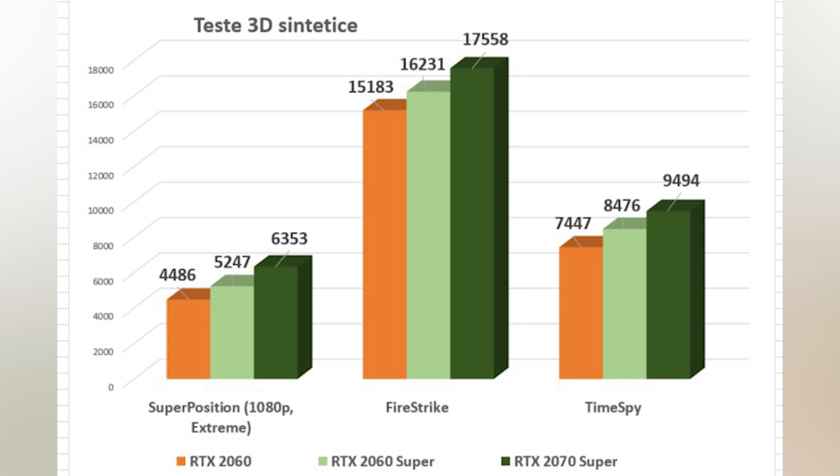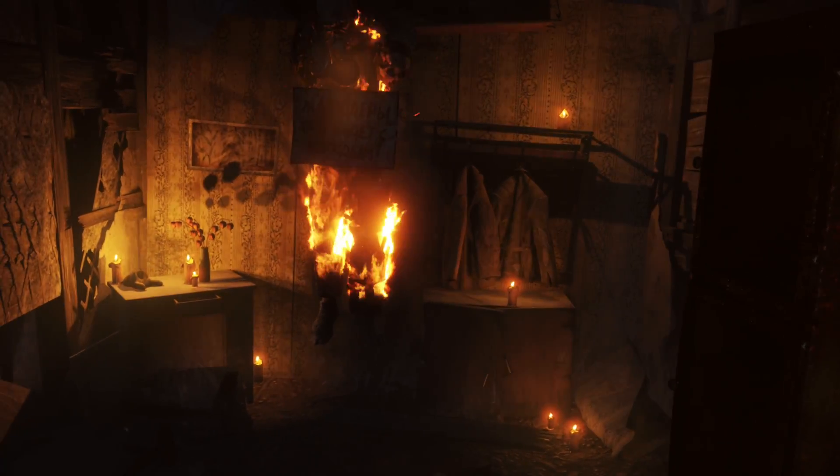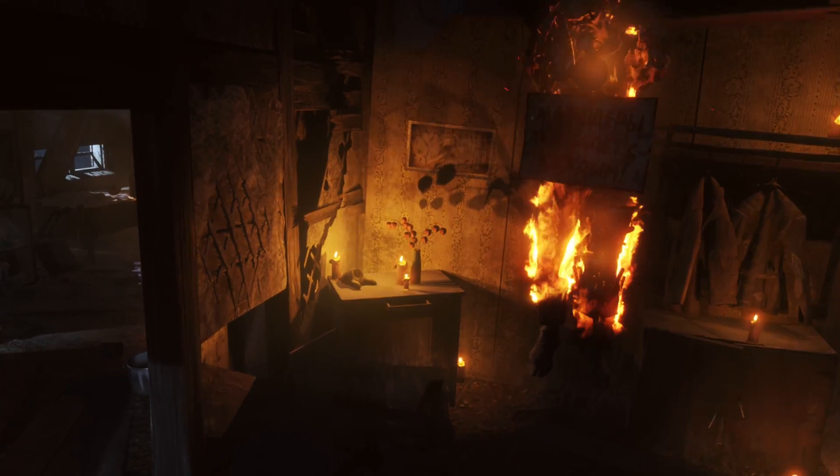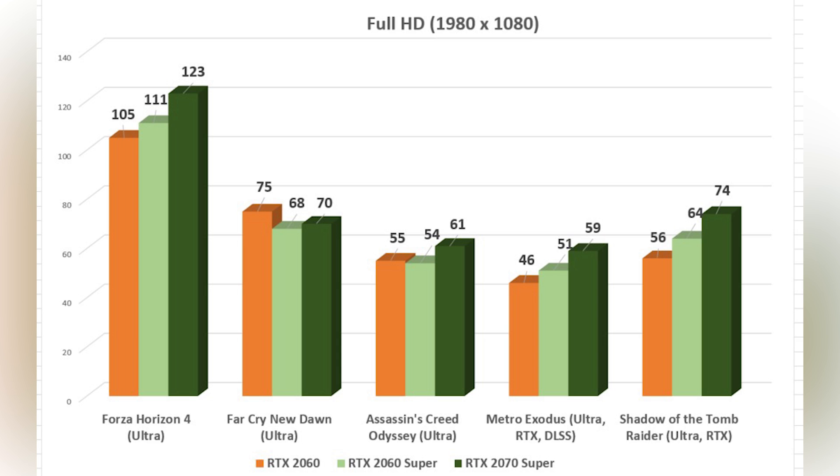In Metro Exodus at 1080p with the highest settings and RTX and DLSS enabled, the RTX 2060 achieved a decent 46 fps average, while the RTX 2060 Super got a better 51 fps on average. Those results were topped by the RTX 2070 Super with 59 fps — just one frame shy of the magical 60 fps mark.